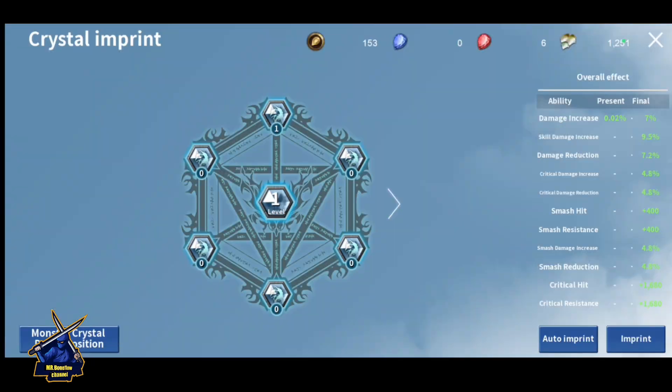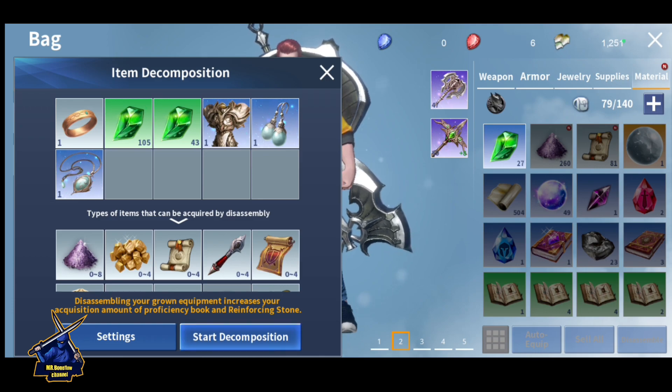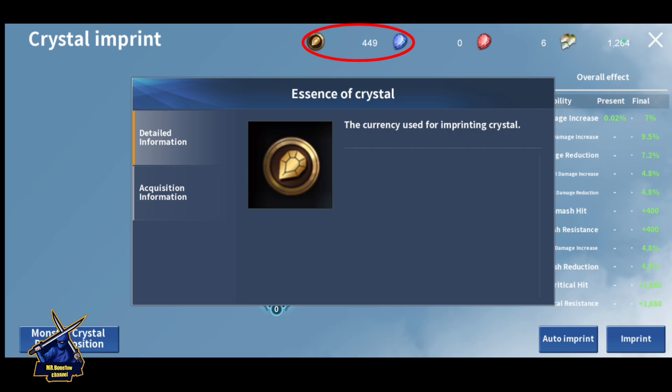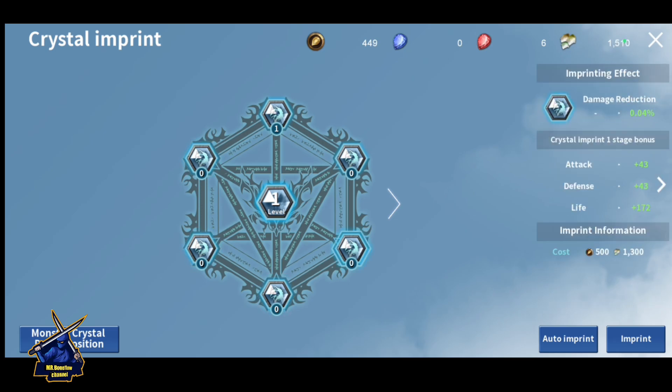Go into the grid and crystal imprint — let me deposit, let's sell it. This game has a very bad lag issue, it's so irritating. I'm clicking but it's not working. Now I got 400 essence — 400 essence of crystal. You will get different stats here: critical damage, reduction damage, ice increase, skill damage.